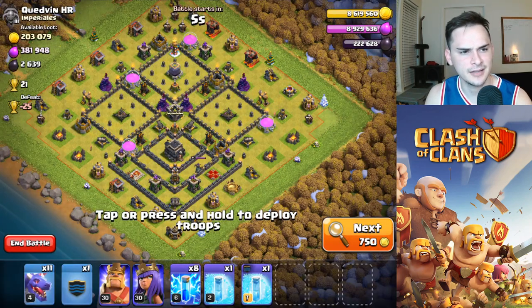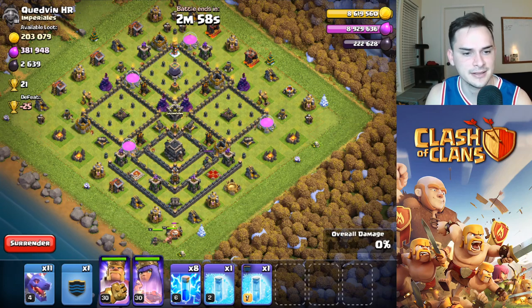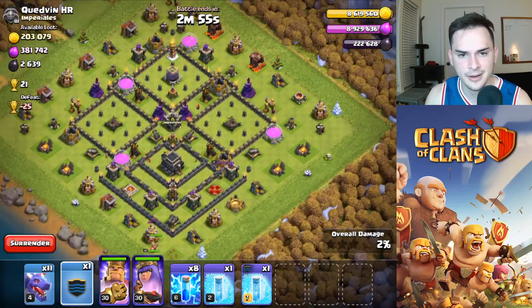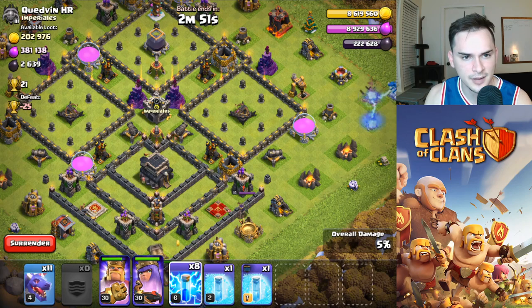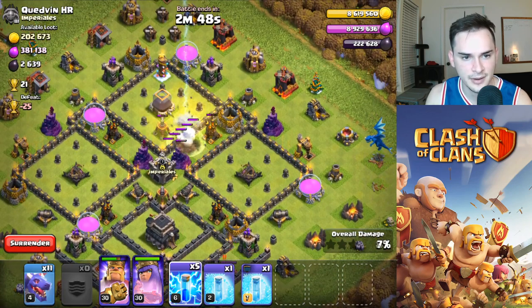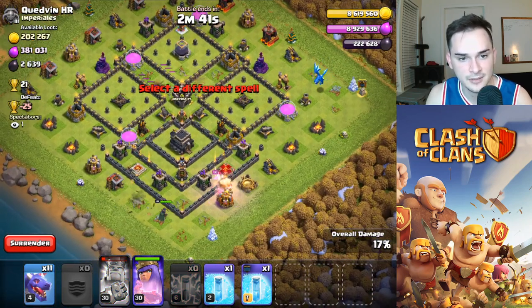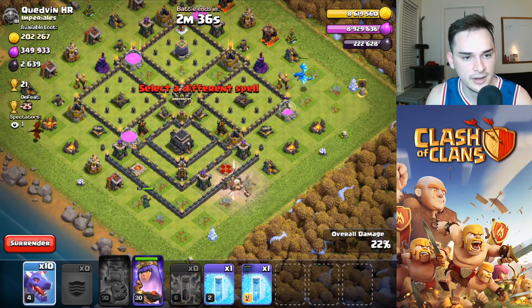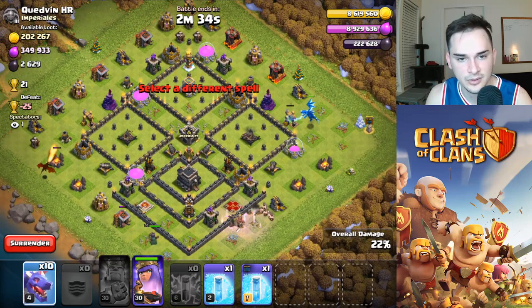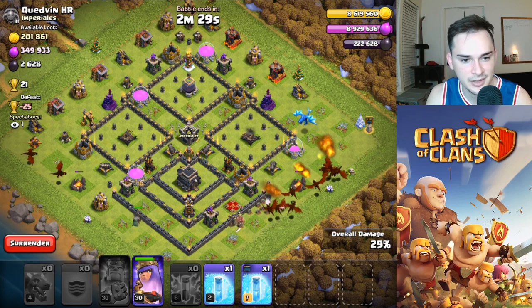First attack of the video - we found a nice TH9 here for plus 21 trophies, pretty solid offer. Started off putting our double heroes, king and queen, at the bottom side at six o'clock, then we're going to put our e-drag on the top. We're going to lightning spell these two air defenses up here - bang bang bang. I wanted my king to go to the bottom side but it's okay, queen will go down.